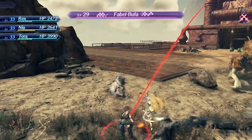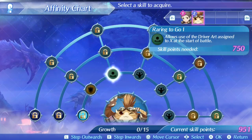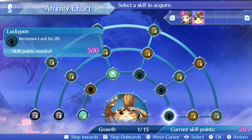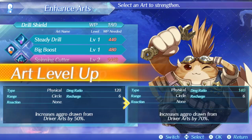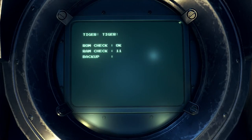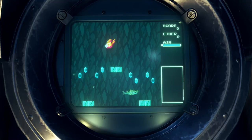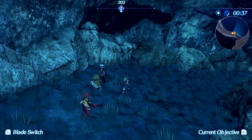Heart-to-hearts are dialogue events found around the map in typically scenic locations that unlock special abilities for the characters involved. Rex and his party members also have affinity trees, leveled by gathering affinity points. There are also weapon points, gathered through battle, used to level up the driver arts of a weapon — each weapon has four different driver arts, but only three can be used at a time. The exception is Poppy, who is an artificial blade — to level her up you must gather crystals and chips by playing a mini-game called Tiger Tiger. While I don't hate Tiger Tiger, I don't like this leveling system; the grind is just not fun to me.